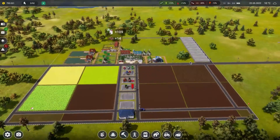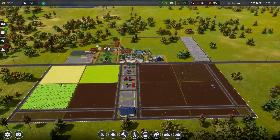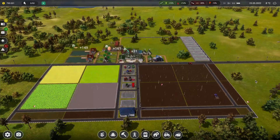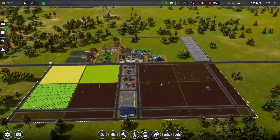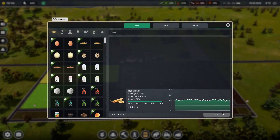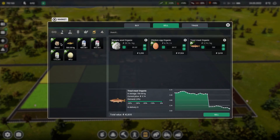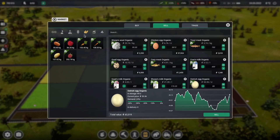Hi everyone, this is Annabella Fig, and welcome back to Farm Manager 2021. So we're working on the scenario, the first customer, so we have to make a bunch of oil for them. Right now we've got all of our plants going to the ground to make the oil, and we've got some crops to feed our animals. We're doing really well. We've got a lot of money in the bank, a lot of stuff to sell. Pretty happy with this so far.